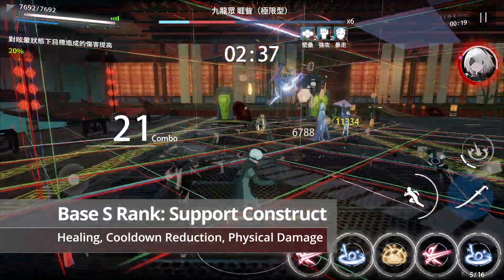This is also his swap-in attack. 9S's ultimate hacks an enemy just like in the Nier Automata game, and deals a physical damage nuke after he clears all the blocks. You can turn off this mini-game in the skills menu and just do damage instead.